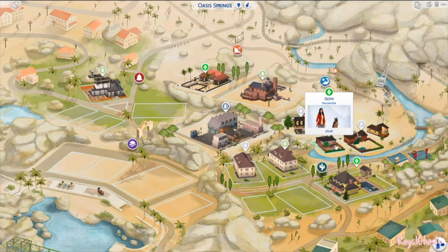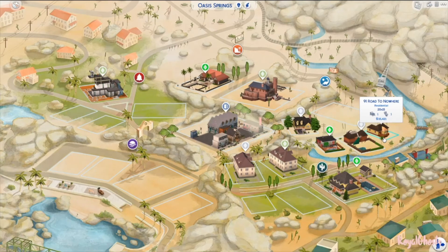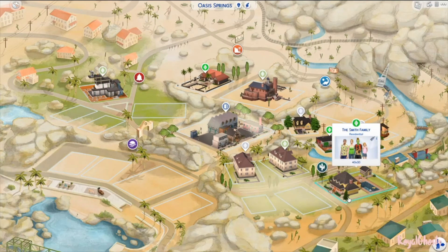I also made Bella's house here. One of these houses — I think this one — is by James Turner. He recreated his Sims 2 house in a video, so I thought I'd add that. We also have the Smith family, and I did add a little secret laboratory underneath the house in this shed here, so there is an entrance there that only the family can go in.